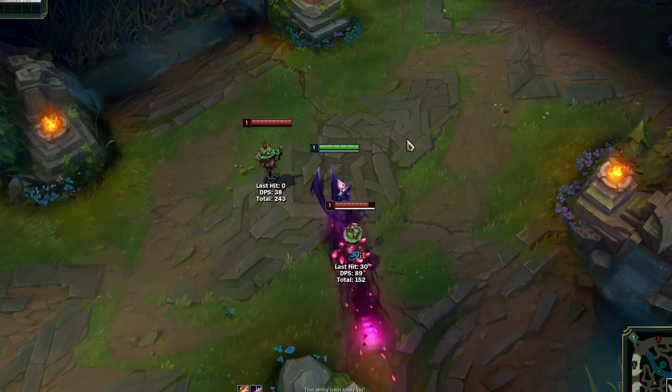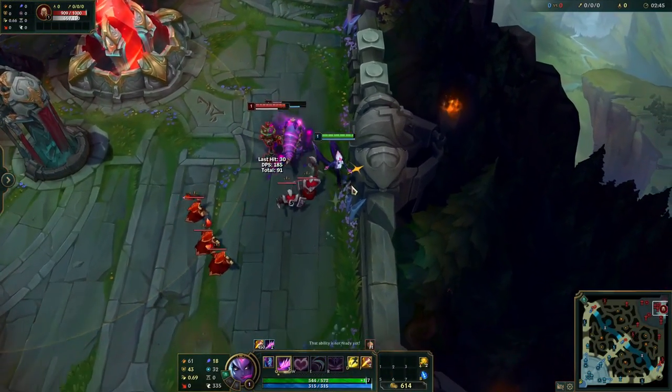Evelynn's Q will prioritize the last enemy hit by Evelynn, so make sure to not hit the full HP tank in a fight.